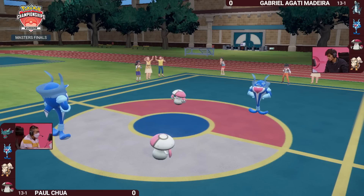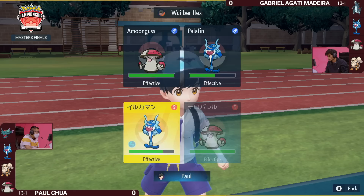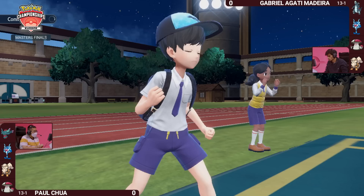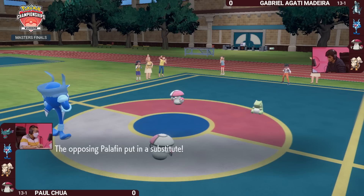Amoongus on Gabriella's side gets the Spore down on the Palafin. This is really risky. Gabriella knows that Amoongus is in such an awkward position — dropping the Protect for Clear Smog. Amoongus is always going to try to go for some type of utility in this matchup, and this time it's landed its second Spore. That puts Paul into a very difficult position, as both Fluttermane and Palafin have to take a mandatory turn of sleep, allowing the setup of the Substitute.